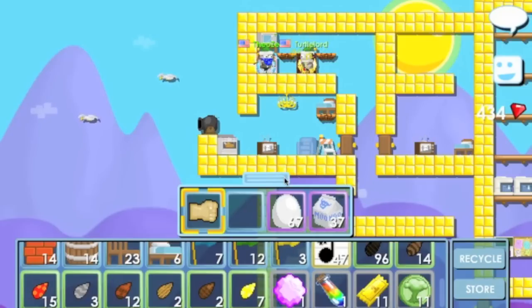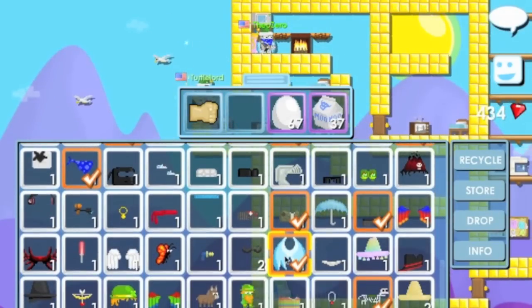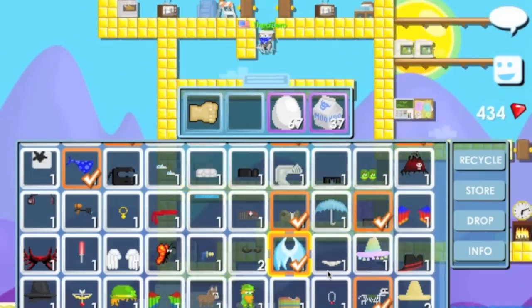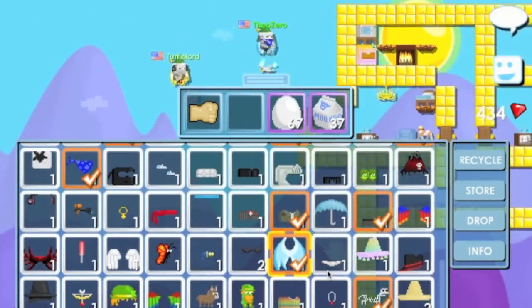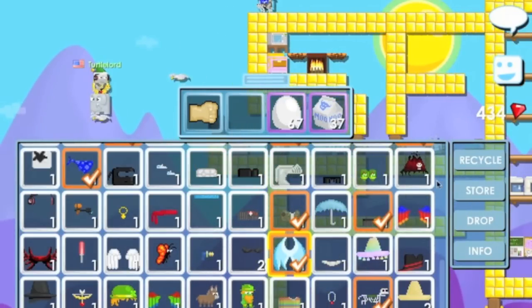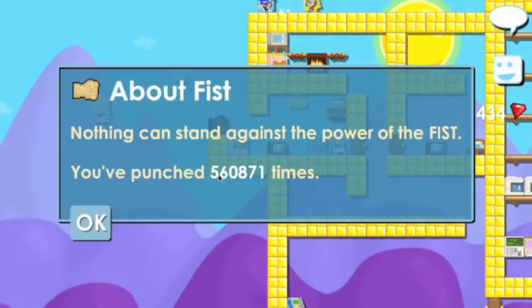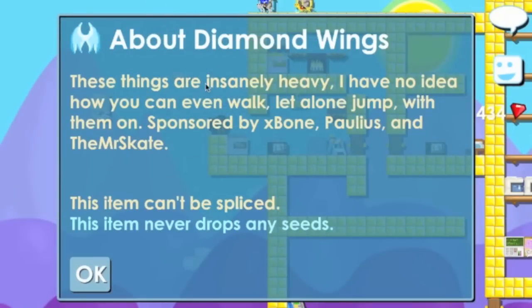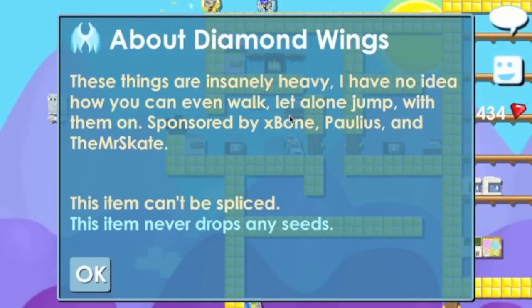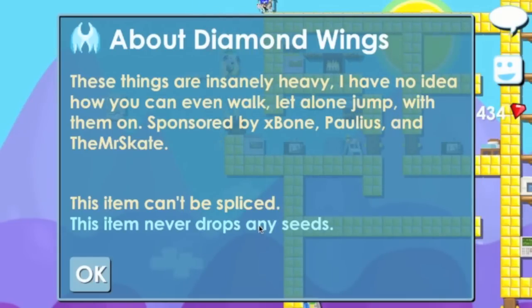In this video I said I was going to do info on my diamond wings, so let's go ahead and do that. If you guys haven't watched the video of my carnival visit, I actually got diamond wings on my tribe. Let's read the info — this is what they look like. These things are insanely heavy; I have no idea how you can even walk, let alone jump with them on. Sponsored by Exponopolis and Mister Skate. This item never drops any seeds.